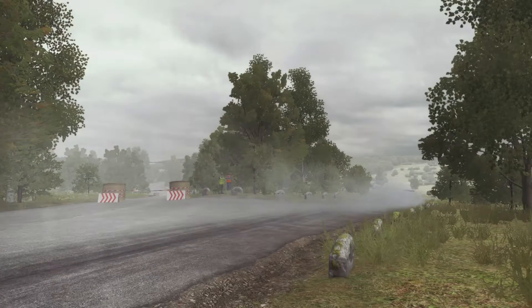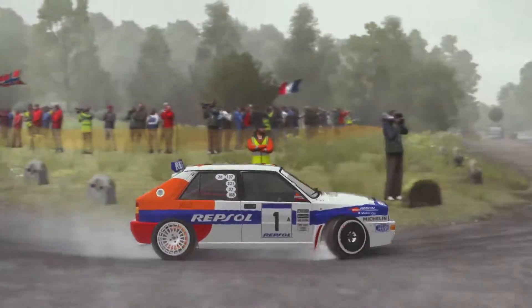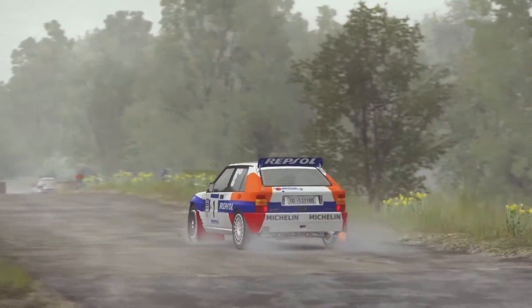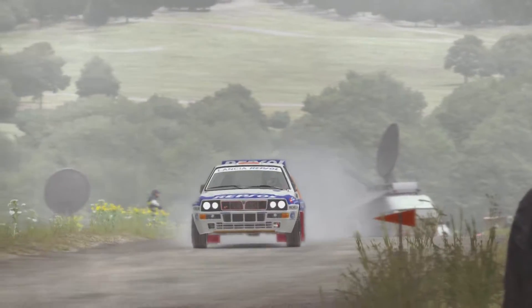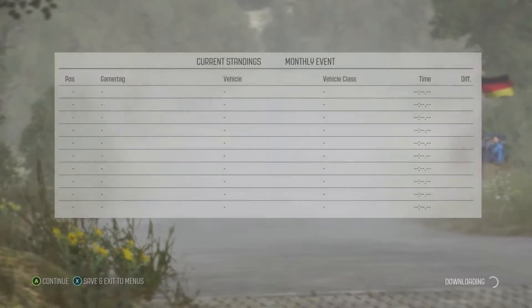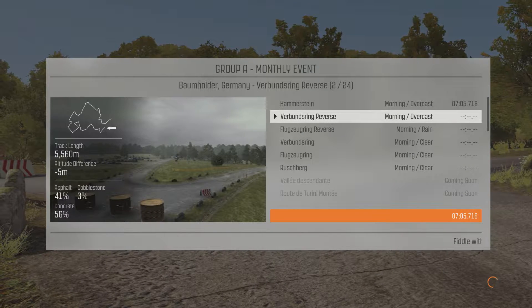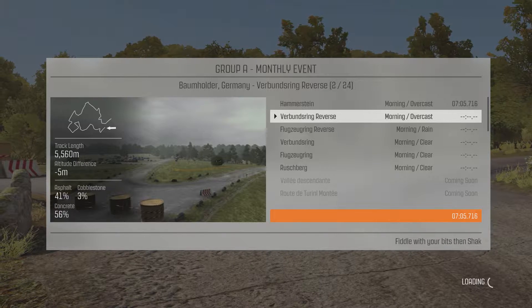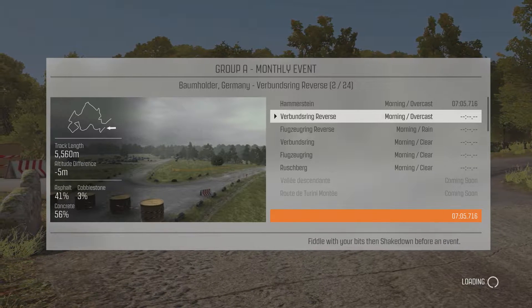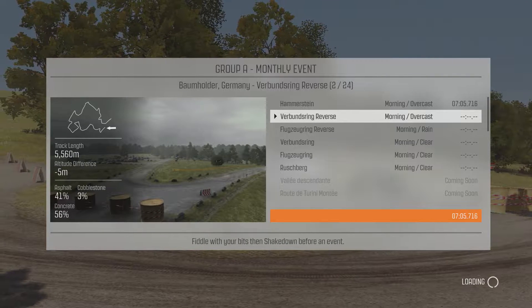Hopefully we'll get the hang of it a bit more as we go along, but first impressions are solid. Certainly not a car I think I'm going to fall out with. Let's continue. Probably be a shorter stage this time — yeah, 5,560 metre track length, minus 5 metre altitude difference, 41% asphalt, 56% concrete, 3% cobblestone, and once again morning overcast.